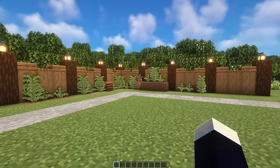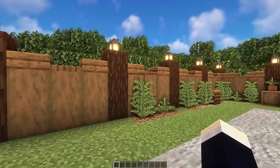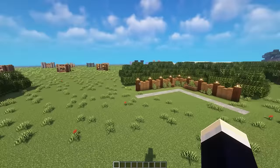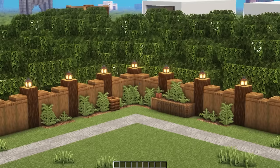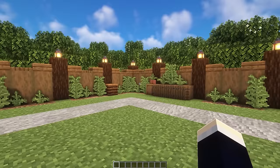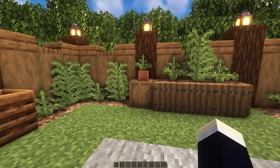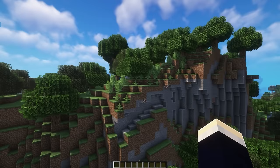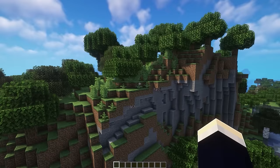The backyard farm version imagines someone growing the crop in their backyard — featuring a backyard fence design with lanterns on top and trees behind. There's a raised platform with a specialized crop kept separate, plus a barrel and a composter. After spending an entire day trying to figure out the fourth variant, the solution was simply the crop growing naturally on the side of a cliff — a decorated cliffside with stairs, slabs, and rooted dirt in places.